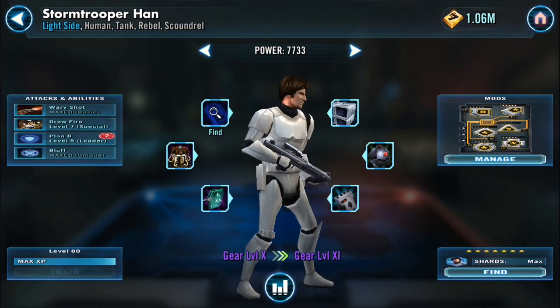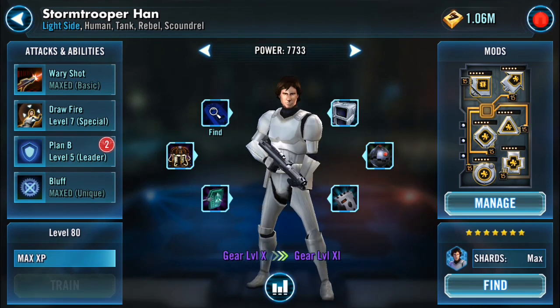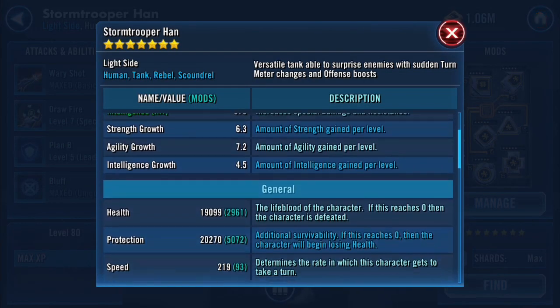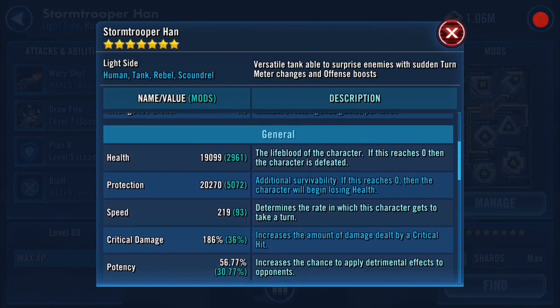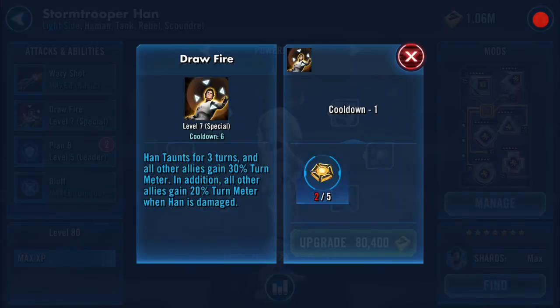My Han Stormtrooper is really where he shines — he's a taunter. He doesn't do much except taunt and give my team turn meter. He is there from the get-go to give that burst. He's got 219 speed, and once I use Lando lead he gets another 15 speed on top of that. His Draw Fire taunts for two turns and all other allies gain 30% turn meter, which is major. And whenever he gets attacked, that's another 20% turn meter.